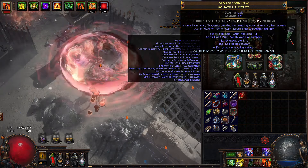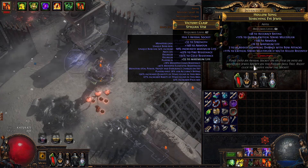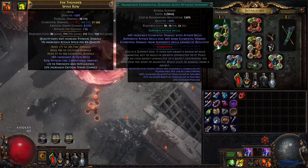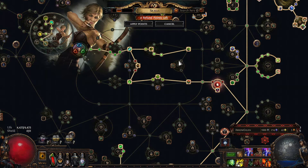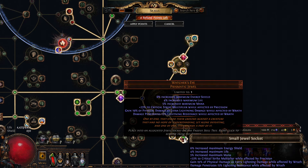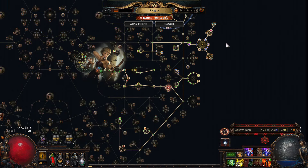Everything else — good gloves, good shoes — get your resistances capped, get flat damage, get crit. You can potentially get a better ring with added lightning and more crit multiplier and more life, but you don't have to. This setup uses triggering with mana forged arrows and a couple of cluster jewels, none of which are unaffordable. The Watcher's Eye I have is actually very good and very expensive, but the cost-effective version is still viable and something to consider especially at league start.